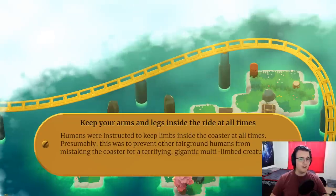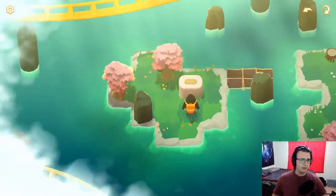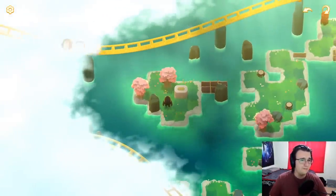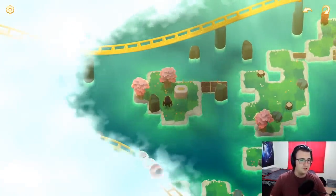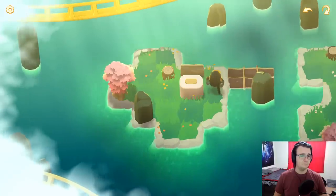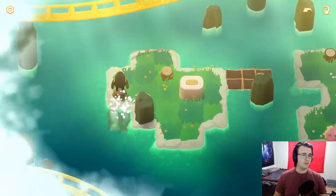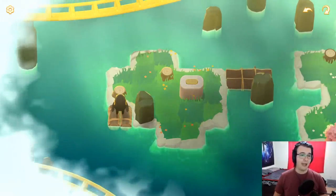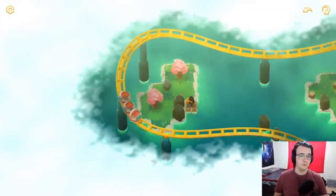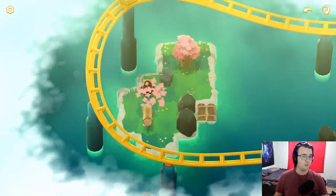Keep your arms and legs inside the ride at all times. Presumably this was to prevent other fairground humans from mistaking the coaster for a terrifying gigantic multi-limbed creature. Where am I going now? Maybe making another raft? I'm not entirely sure. There's so much information overload that I don't even know what I want to do. That's the thing with open world stuff. I wonder — can I push a tree onto a raft? This isn't the best way to test it. I might just do this instead, but maybe I could potentially put a log on the raft in the future — like a triple raft. The other leg of the roller coaster; we can almost see the whole thing now. It seems like we're just non-stop making rafts. This is the raft world.